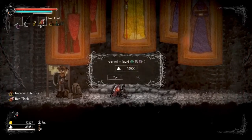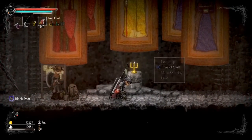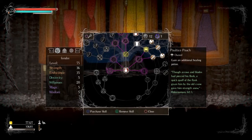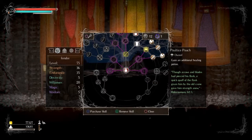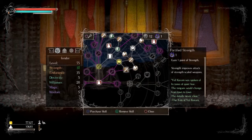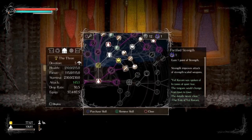Okay, level up - just once. Strength or willpower? Let's just check the strength - actually, how much is this increasing my attack? 145. Oh, that's not even a full point increase.